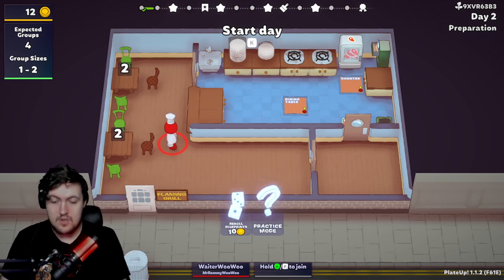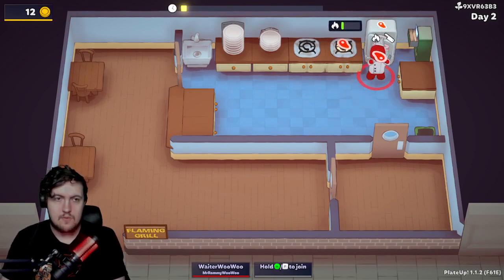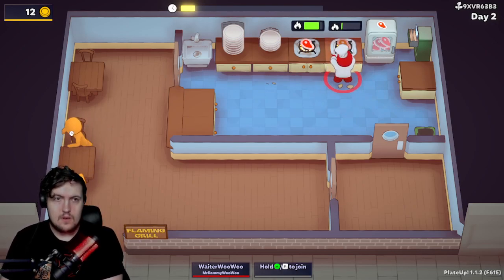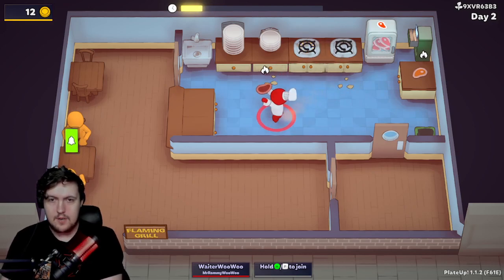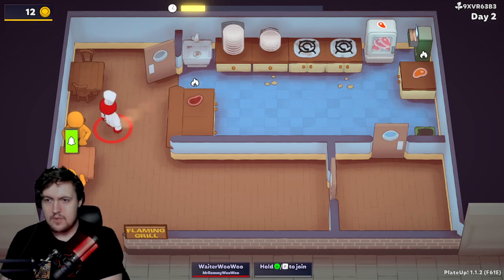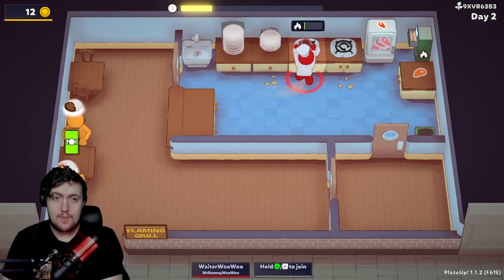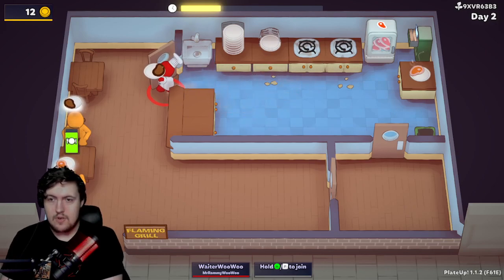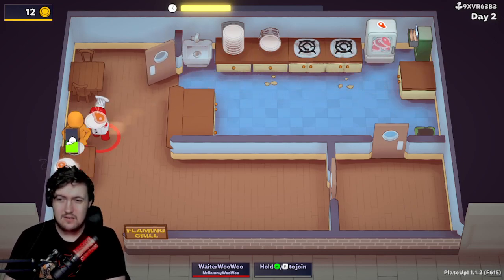Again, group size is one to two, expecting four groups — four customers. We're ready for the day. We'll go ahead, do a rare and a medium to start. That rare over there, this medium over here. Take the order — you'd like a rare and a well done. I can put this back on, grab you, put you there, grab you, put you there. Come straight out — here is your well done, I'll be back in a second with your rare. There we go.